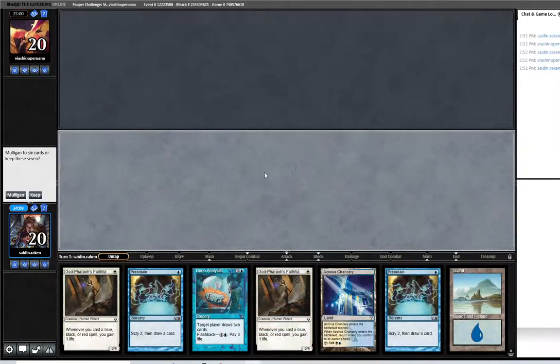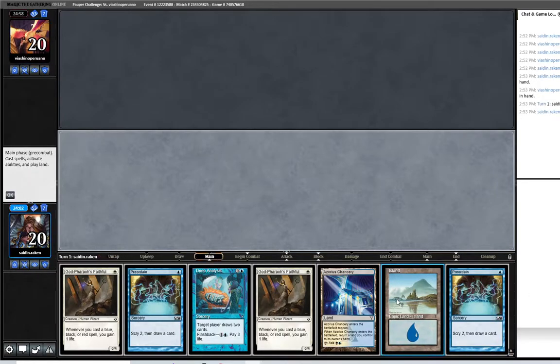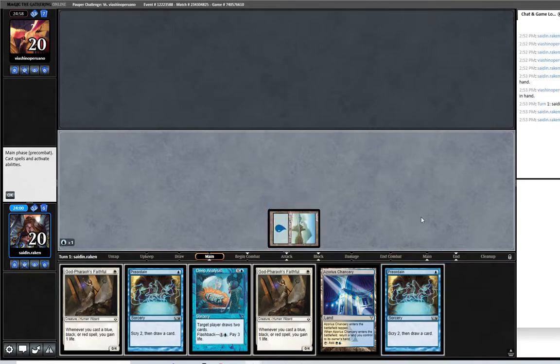Hello everyone! We're in round three and we're against Villachino Perulluano, usually some sort of burn or Boros Monarch deck, so this is usually a good keep here. I will Preordain, looking for a familiar.